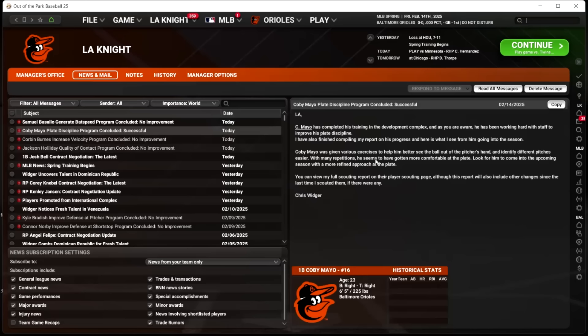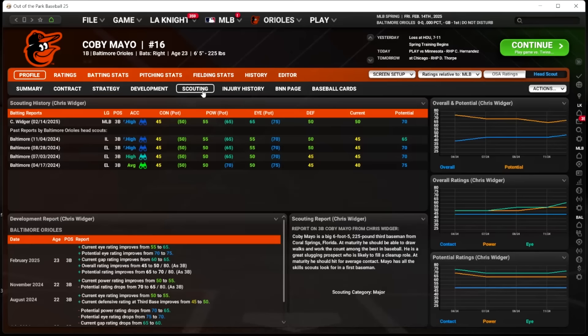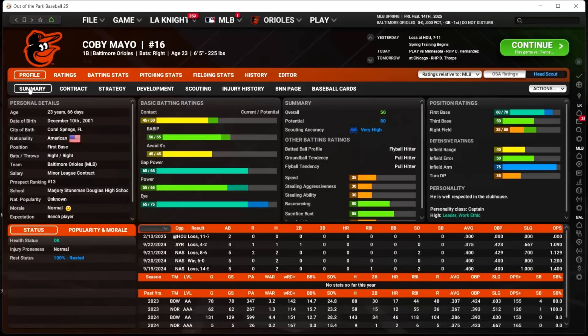And Kobe Mayo — successful! Kobe Mayo was given various exercises to help him see the ball out of the pitcher's hand and identify different pitches easier. With many repetitions he seems to have gotten more comfortable at the plate — look for him to come into the upcoming season with a more refined approach. His eye went up to a 65 and his potential went up to a 75. Wasn't it 55 out of 70 before? What a monster. Get Kobe Mayo in your labs immediately, guys. His current eye rating improved from 55 to 65, and his potential improved from 70 to 75.